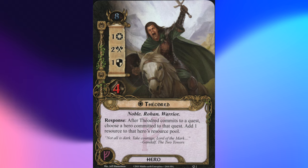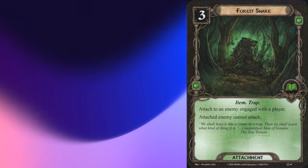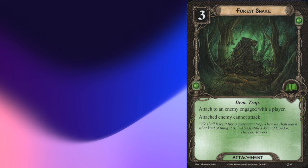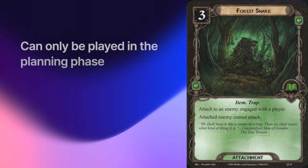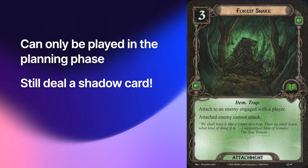Theodrid's ability is affected by turn order — if you're the first player you can only put his bonus resource on your own heroes, but if you're the last player you can put it on any of the other committed heroes. Forest Snare is commonly misplayed: it's an attachment, not an event, so you can't play it outside the planning phase normally. Typically you'll engage an enemy, take one attack, then play Forest Snare in the next planning phase. Even if an enemy is trapped in Forest Snare, you still deal it a shadow card in the combat phase — you won't resolve the attack or flip the shadow card, but it gets discarded with the rest at the end of combat.